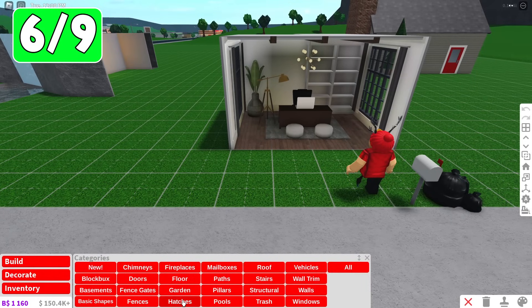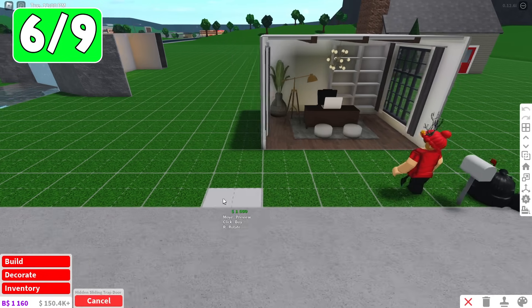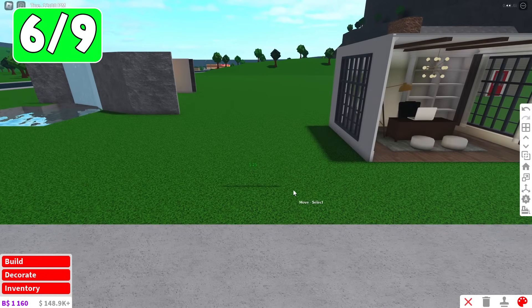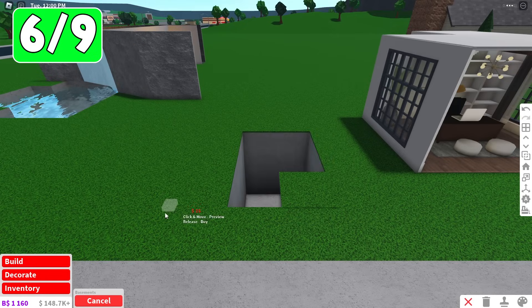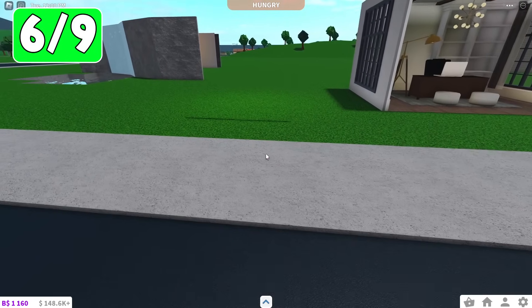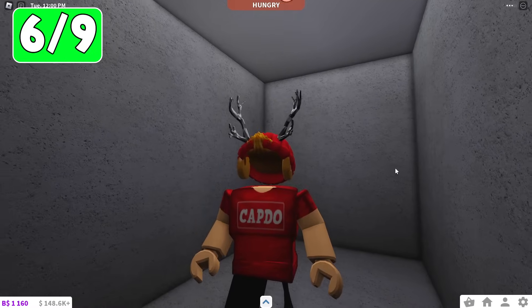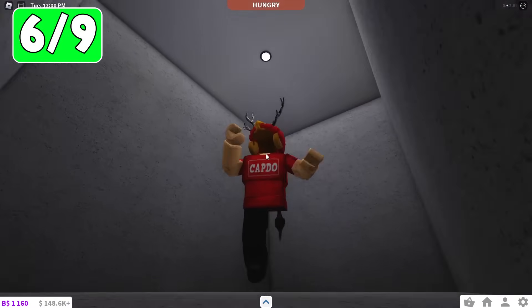Now, this is a very underrated build mode technique. If you go into the hatches category, there's actually a hidden sliding trapdoor and a hidden folding trapdoor. You can place either of these on the ground, and just like the carpet trick, you can paint them the color of your grass — and this one actually blends in a lot smoother. Assuming you have a basement underneath, you can make your basement, cover it with a floor, and if you click on it, it doesn't show open so people won't suspect it. But if you walk over it, you slide right on in. The only problem is you better have a ladder to make sure you can get out.